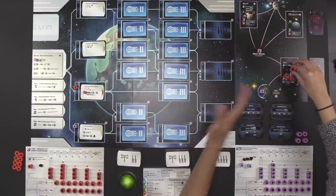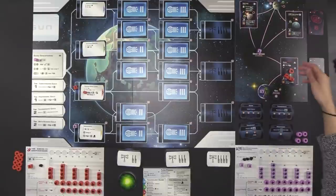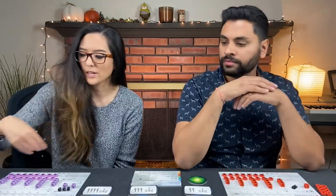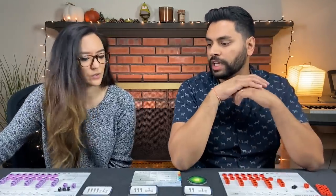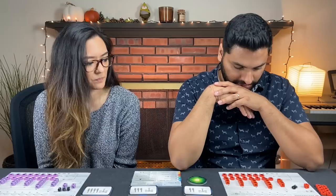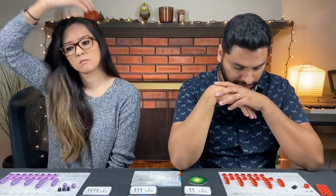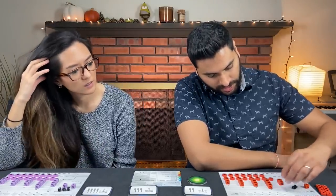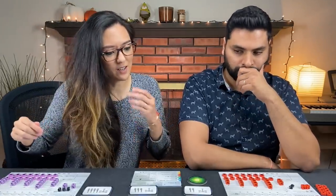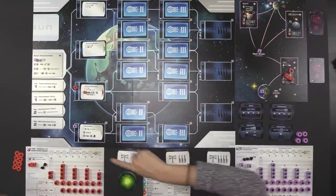He produces population, taking from column A, giving him a 2-2 split. Monique decides to leave Naveen alone in that area and go research technology. She takes the second action to research a level two technology. Because she has terraforming researched, she's now eligible to research the connected level two technology — the only one available since it requires both level ones before it. This costs two ore, she places a person there, and resolves the event card.